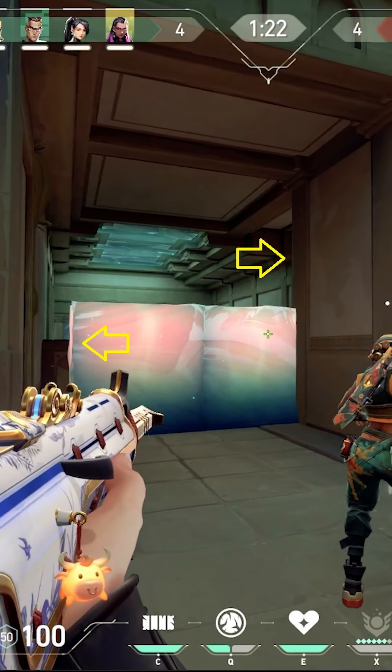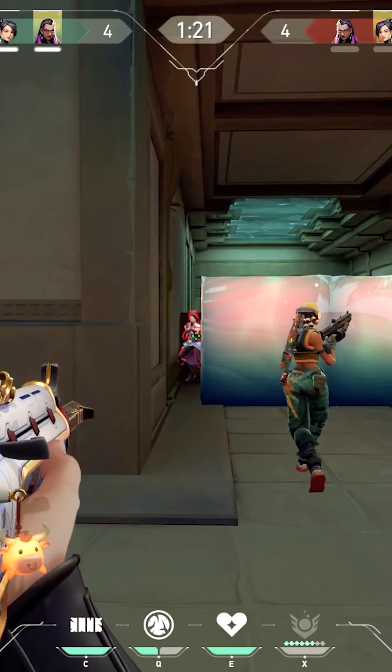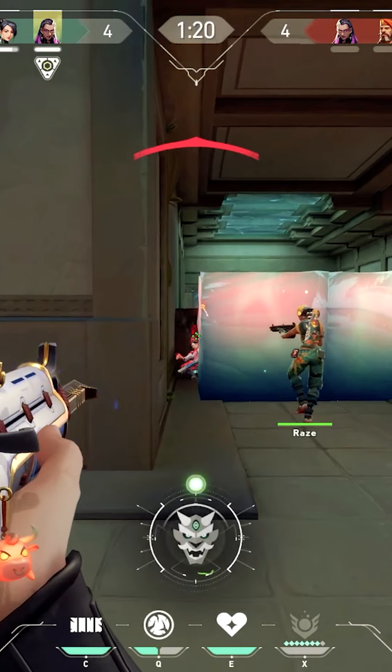Three things about Valorant that I wanted to share with all of you. We're going to talk about Sage Walls, we're going to talk about Eco, and maybe an aim trick. In this video, we're going to execute on A here on Lotus, but I'm going to rejoin Raze as she executes through mid.